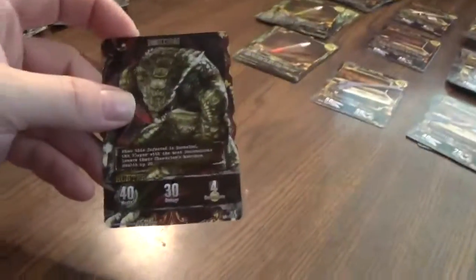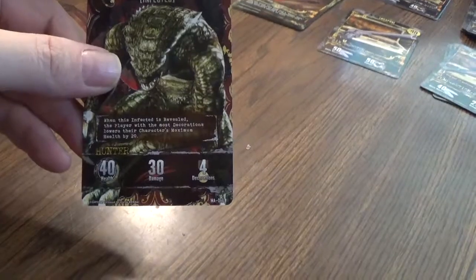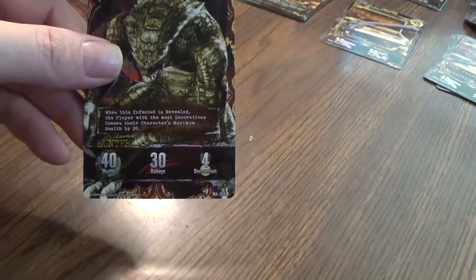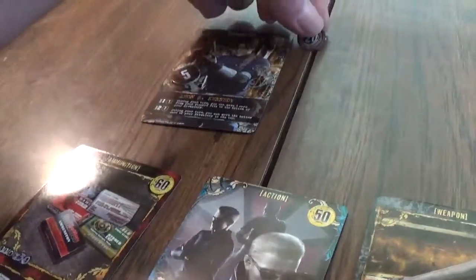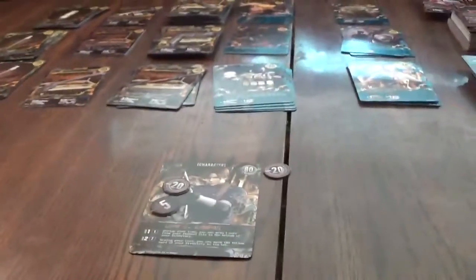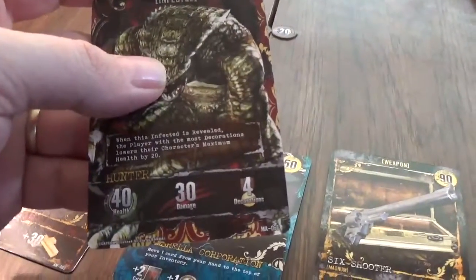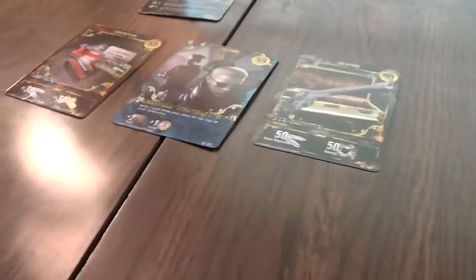There's a six-shooter — look at that! I can get an extra card. Let's buy a 60 ammo. Let's explore — another hunter! But this time I'm able to kill the hunter. When this infected character is revealed, the player with the most decorations lowers their character's maximum health by 20. So my max health is now 20 — oh man. Actually I was supposed to do that last turn as well, so we're at 40 health. These damn hunters — you gotta kill them.